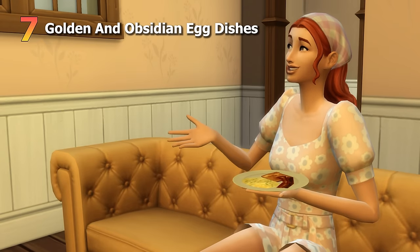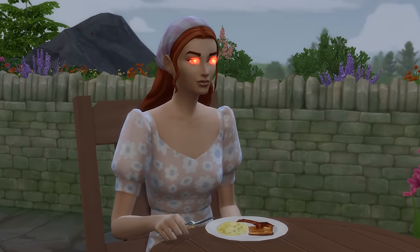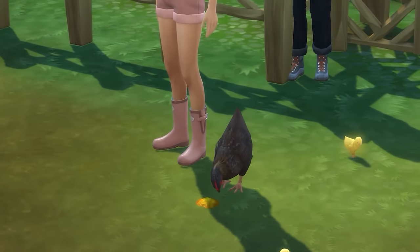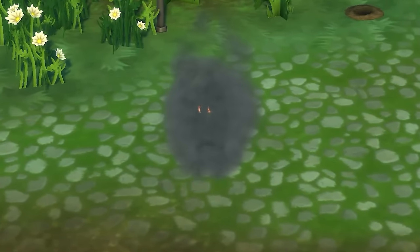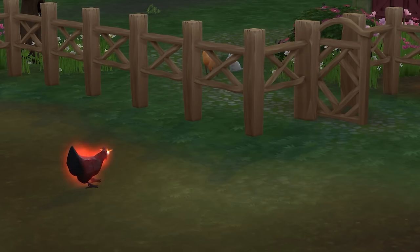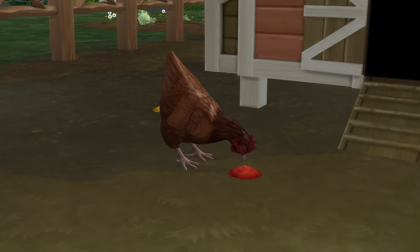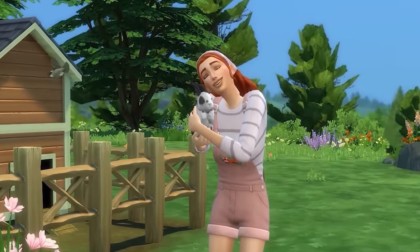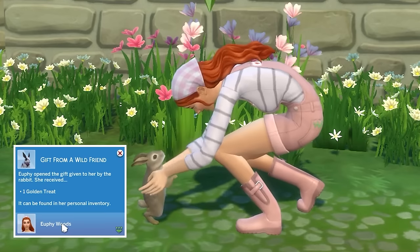Moving on to dishes made using Golden or Obsidian Eggs, which come with the Cottage Living Expansion Pack. To get Golden Eggs, you'll need a Golden Chicken, done by feeding a chicken a Golden Treat. To get Obsidian Eggs, you'll need an Evil Chicken, which you can get by feeding your chicken a Midnight Treat — these chickens will lay Golden and Obsidian Eggs respectively. Feeding your chicken a Spicy Treat will get them to lay a one-time Obsidian Egg. Golden and Midnight Treats are quite rare, but one way to get them is by befriending rabbits or birds and receiving gifts from them, which can include these treat types.